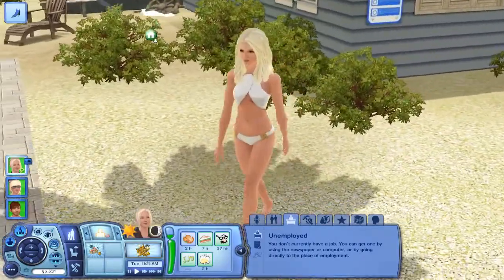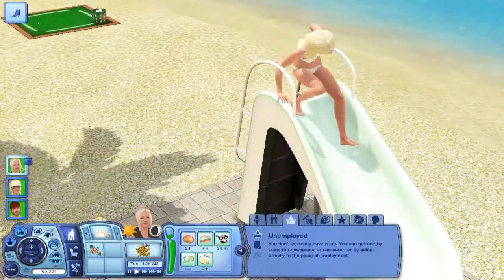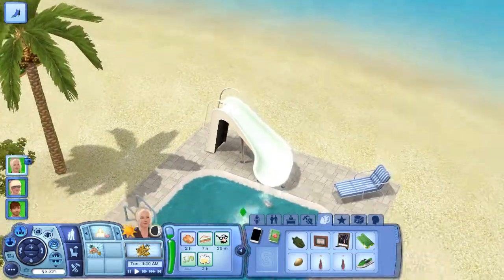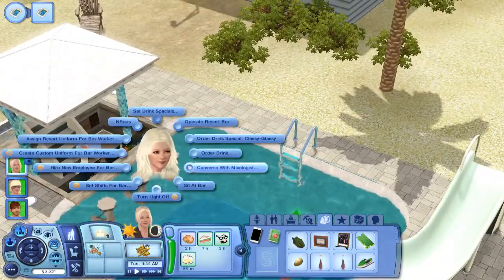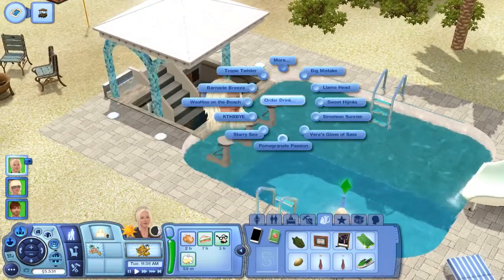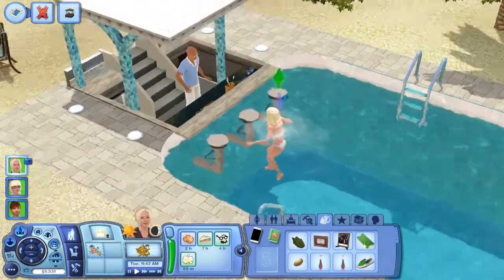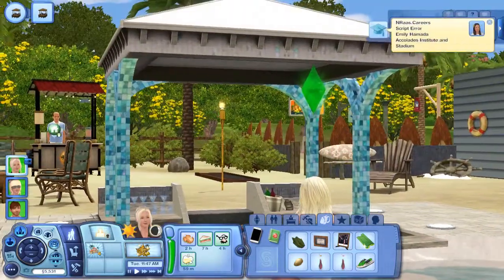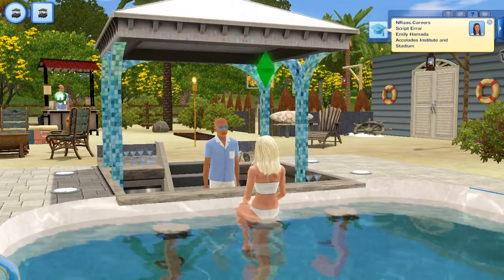That's her alternate swimsuit which makes more sense when swimming in the pool, and then we can use the other one when she goes windsurfing. Let's help ourselves to a drink — there are the late night ones. Oh, let's have the starry sea ones — that makes more sense. And great, the career script errors are coming back.